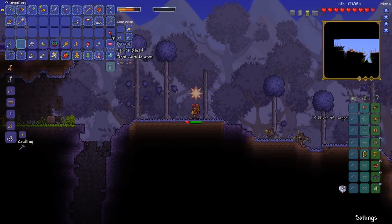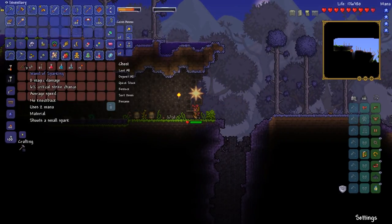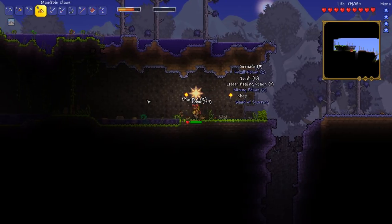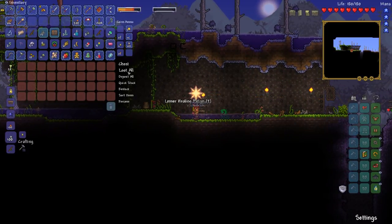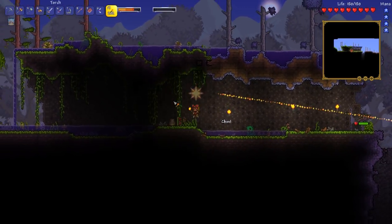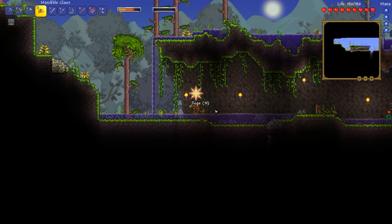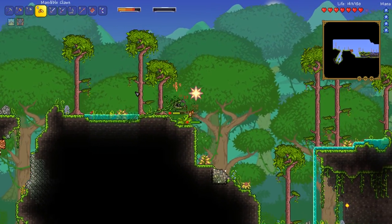I've got to tell you, these Mandible Claws are absolutely beautiful — I love them a lot. What have we got? A Wand of Sparking. Later on down the line I'm pretty sure that makes a ridiculous weapon, so we're going to go ahead and take it. We've got like three or four Wands of Sparking at this point, which is just absolutely stupid, but you just kind of roll with it.